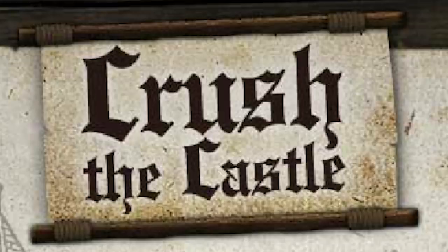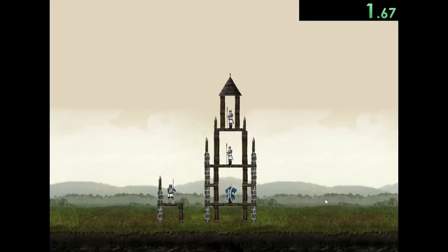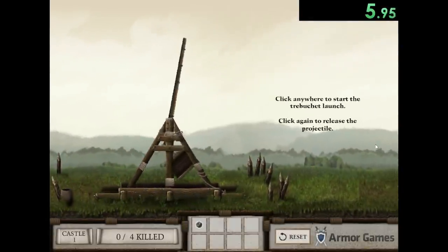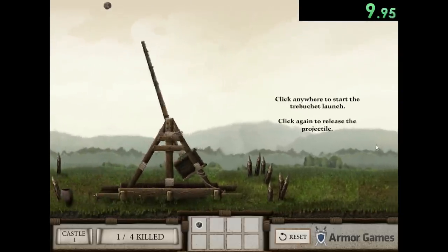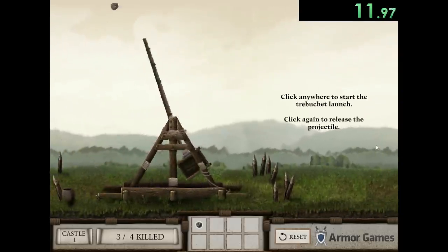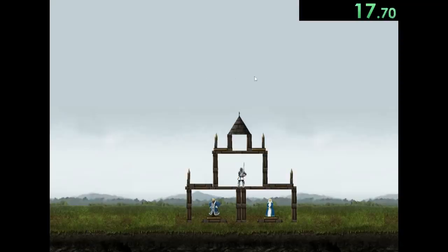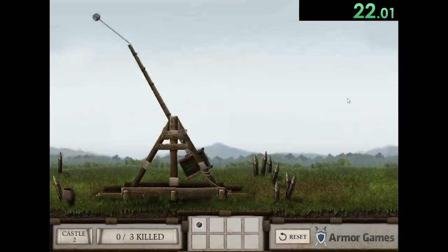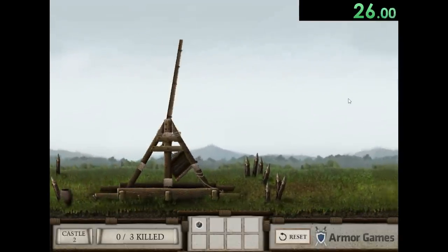Today we're speed running through Crush the Castle, one of the coolest flash puzzle games. We'll start our speed run as soon as we click on new game. Basically we have a trebuchet and we're trying to destroy the castle that houses people like knights, kings, queens, and once we kill every single person in that castle we win the level. We start out with pretty weak ammo - just a small boulder which really can't do too much damage, but as we go on we're going to get better things.